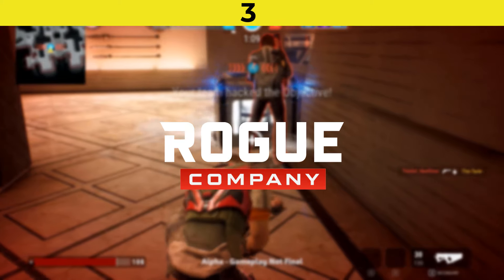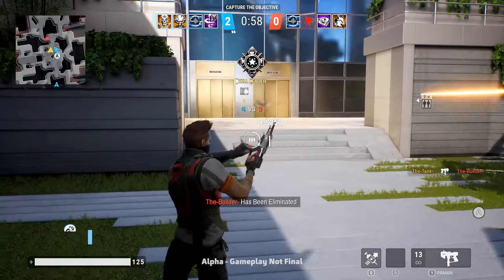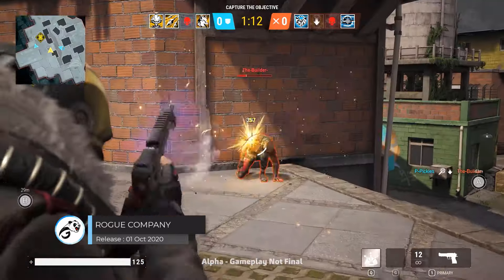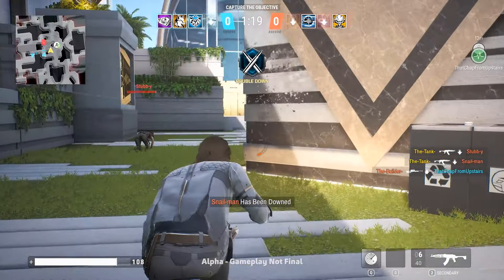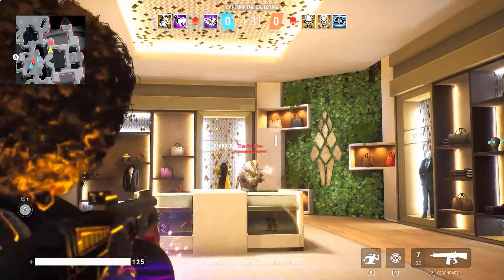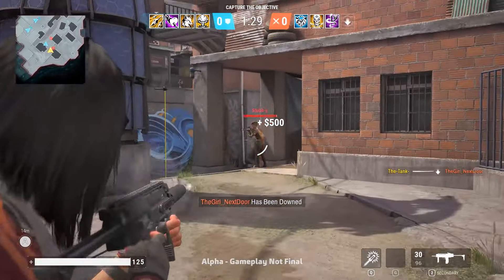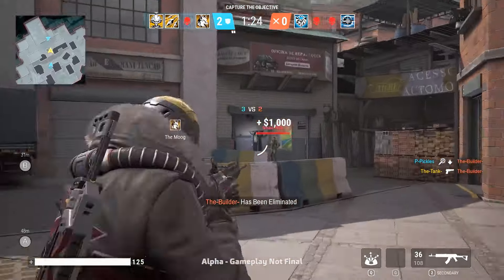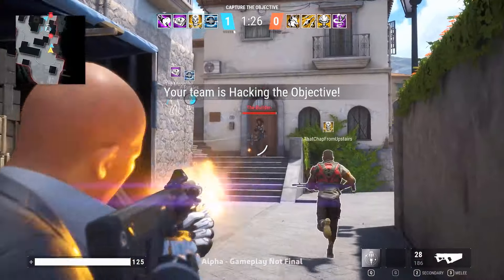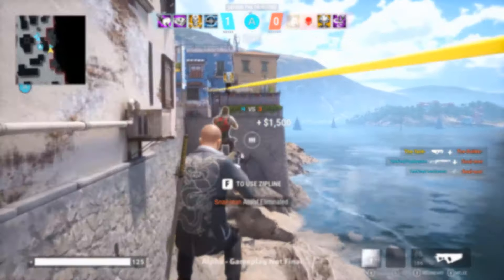Back to our main list. Number 3 is Rogue Company. Rogue Company is a multiplayer third-person shooter video game featuring a range of playable characters referred to as Rogues. The game features objective-based game modes and various maps. Matches consist of multiple rounds, with each round beginning with both teams skydiving from an aircraft to the map below. Between rounds, players may use money earned from completing tasks and eliminating players to buy and upgrade weapons, equipment, and perks. Four game modes have currently been revealed: Extraction, Strikeout, Demolition, and Wingman.